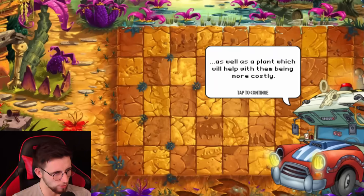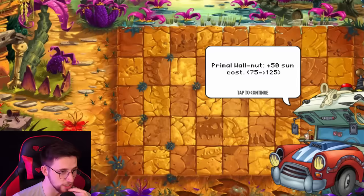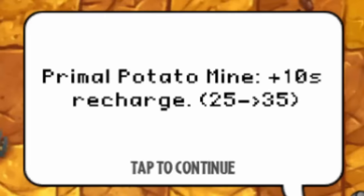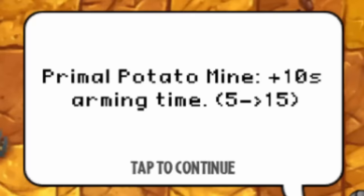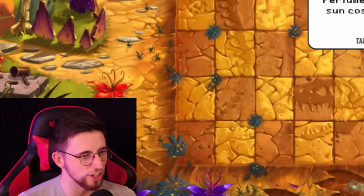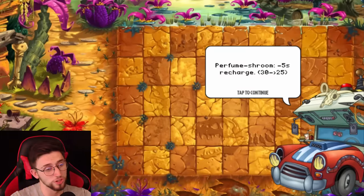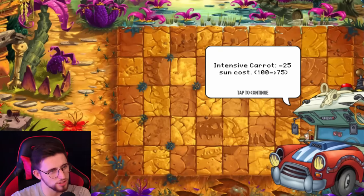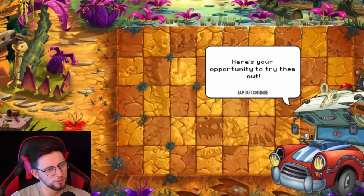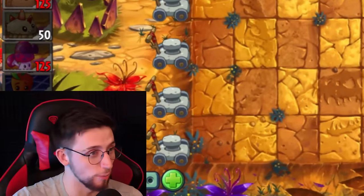Jurassic Marsh — I'm almost dreading this one. Primal Peashooter is more expensive. Caveman Johnny, aka Budgie Smugglers Johnny, is more expensive. Primal Potato Mine has a longer recharge and a longer arming time. They've nerfed the shit out of that — they really just said 'find a new lord and savior.' Chanel is a bit cheaper with a shorter recharge. Intensive Carrot minus 25 sun cost, minus five second recharge. So Intensive Carrot and Perfume Shroom have been buffed, but Primal Potato Mine got absolutely slaughtered. It takes 15 seconds to arm now — that was the whole appeal, that it armed quickly.